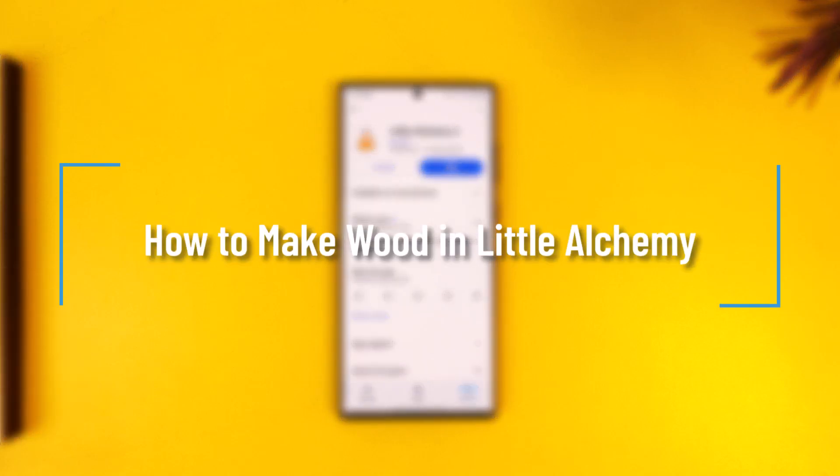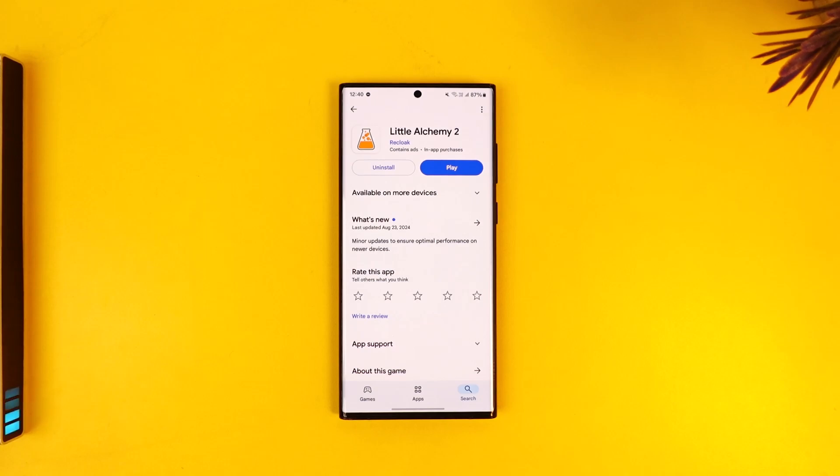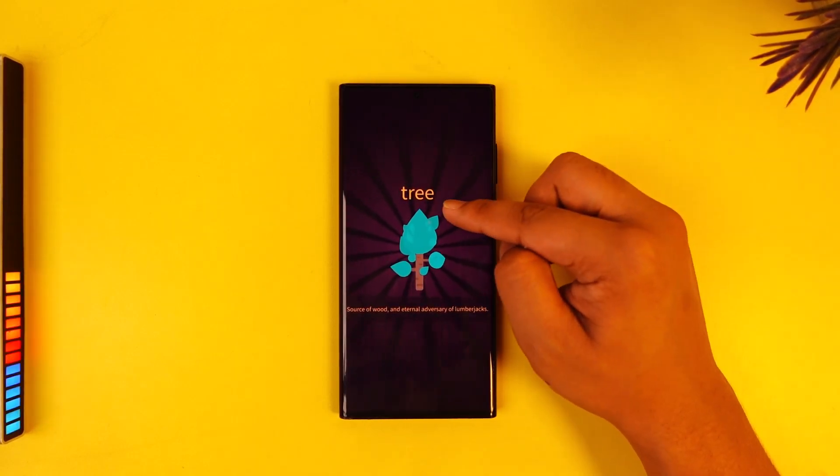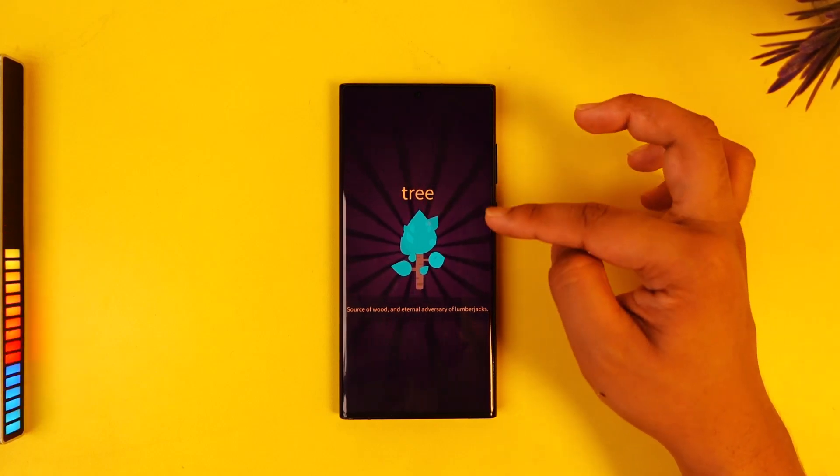How to make wood in Little Alchemy. Making wood is actually quite simple. To create wood, you need two elements: one is tree and one is tool.